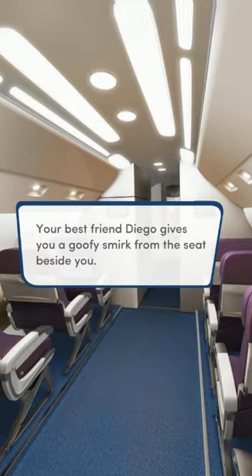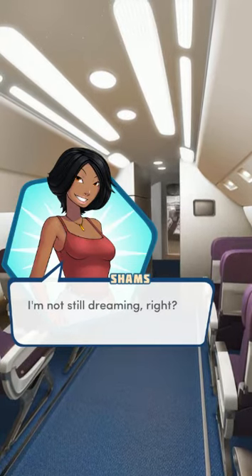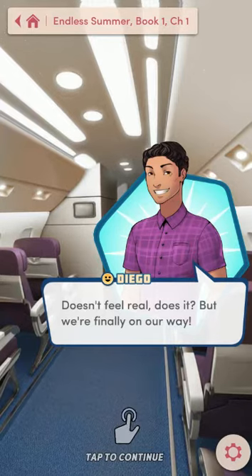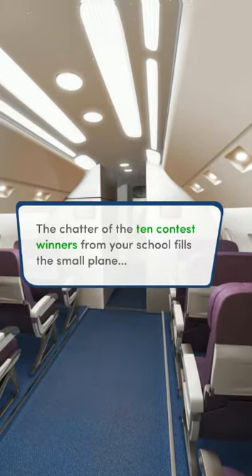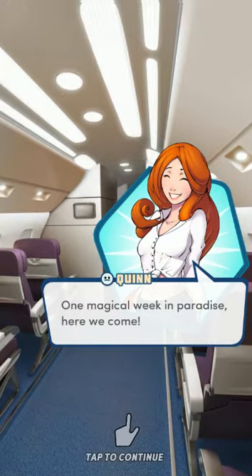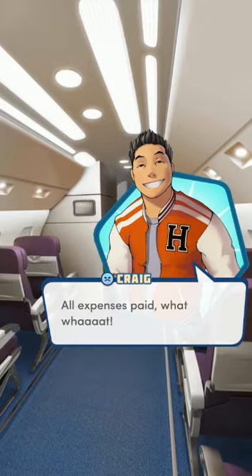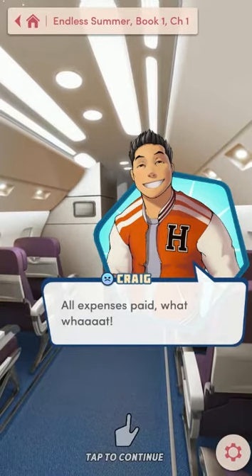Your best friend Diego gives you a goofy smirk from the seat beside you. 'Morning, sleepyhead.' You can see he's got the little yellow happy face because he is your friend — that happy face is a friend status face. 'Doesn't feel real, does it? But we're finally on our way.' The chatter of the ten contest winners from your school fills the small plane. Quinn has a light blue circle with a flat face — that means neutral, which for most of these people means they just don't know you very well. Craig has a little frowny face, meaning he does not like you.